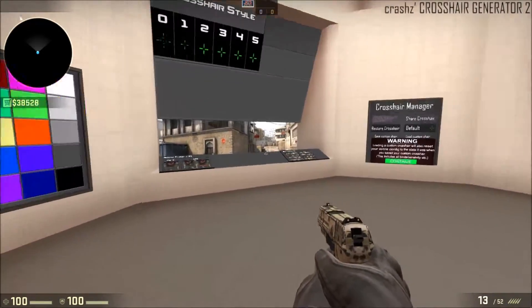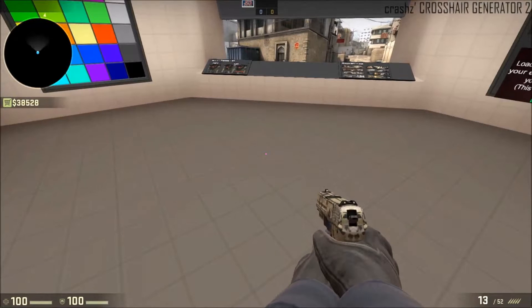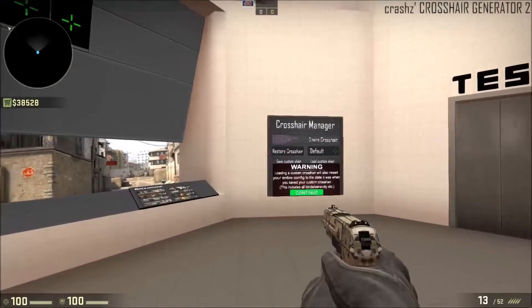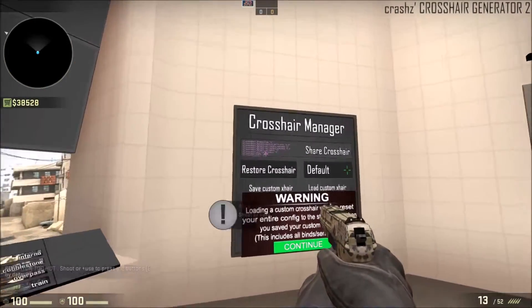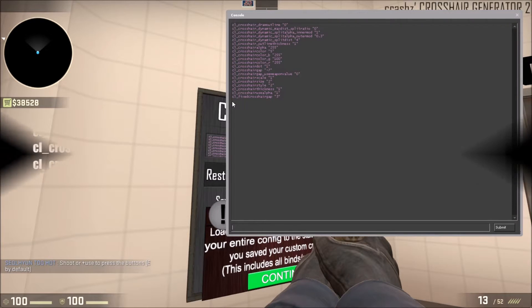Now I'm going to show you the full settings you're going to want in order to get this crosshair. What I did was I simply downloaded Cratch Z Crosshair Generator 2, and all you have to do is just load the map, go to share crosshair, click it, and voila — everything is there.